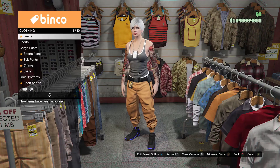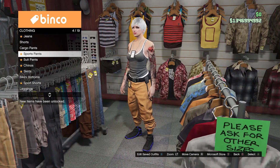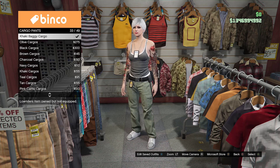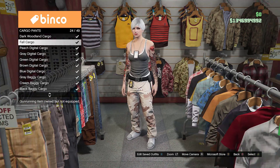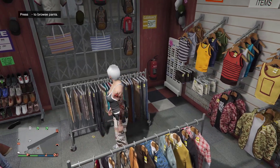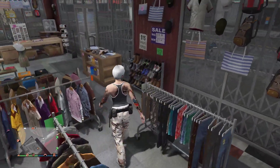Now we're going to buy the cargo pants for the blue juggers. Go to cargo pants number three and scroll all the way up to cargo number 24. This works for both male and female characters, so you don't need to worry about that. Save it as console number two.